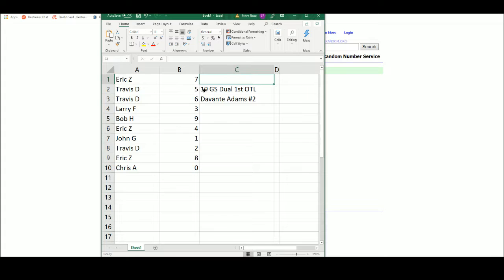Eric: seven; Travis: five and six; Larry: three; Bob: nine; Eric: four; John: one; Travis: two; Eric: eight; Chris: zero. That number represents the number before the slash.